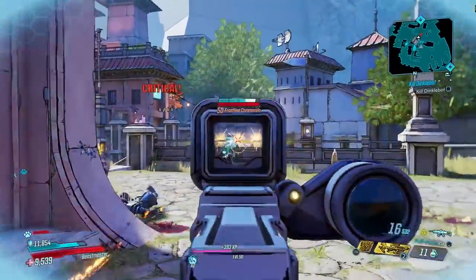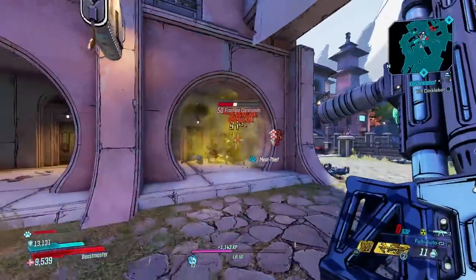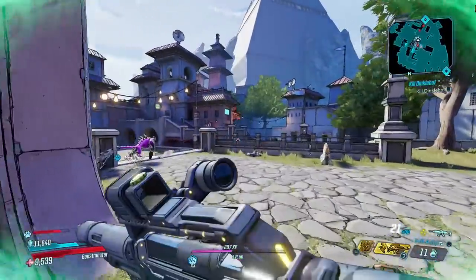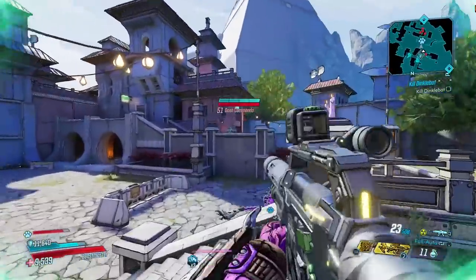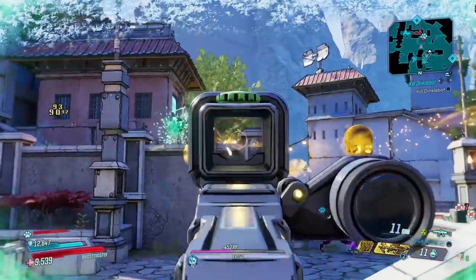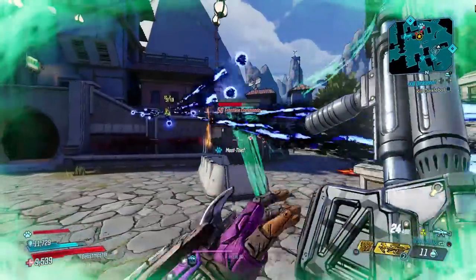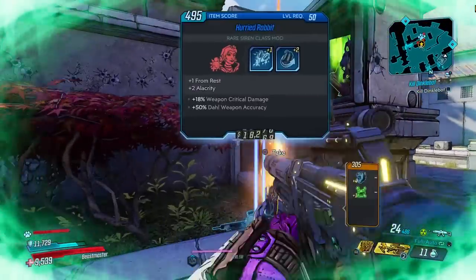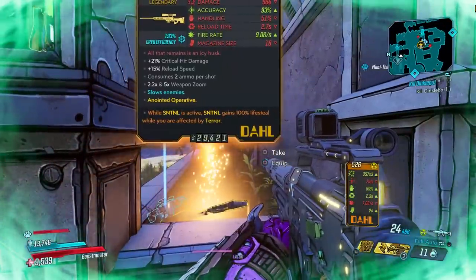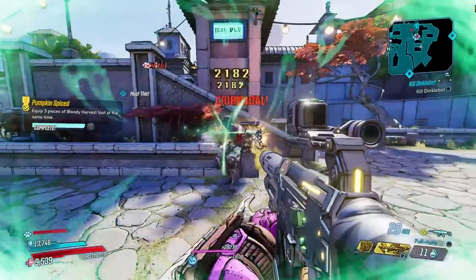Part of me really hopes Amara gets a radiation element. Because if we get those fourth skill trees, there could be another element there. Let me just dot all those guys up there — oh nice, loot! And a legendary that almost fell into the wall. Second one of those this run — I'll take it. Some days you hunt, some days you are the hunted.